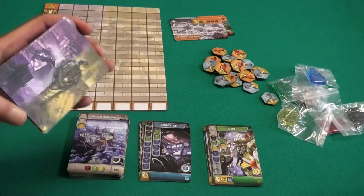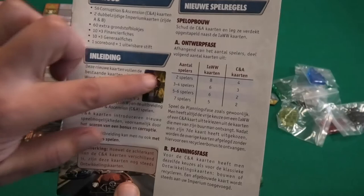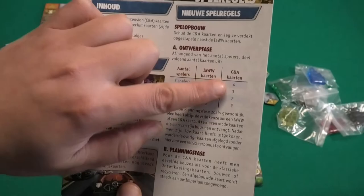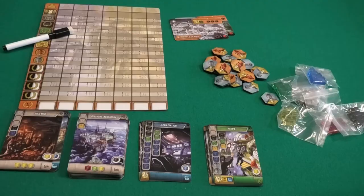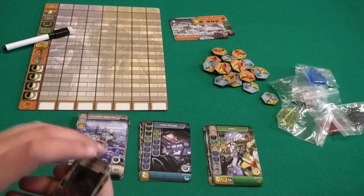The main part of this expansion are these new cards, and they have a different back so you can separate them, because you will add them separately to the game. According to the number of players you will get a number of cards from the base game and a number from the expansion, and then you're ready to play just as the normal base game.